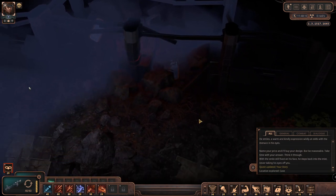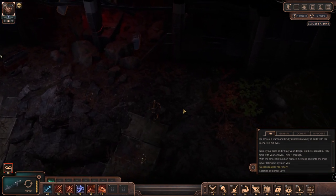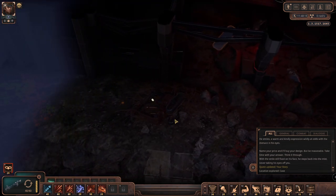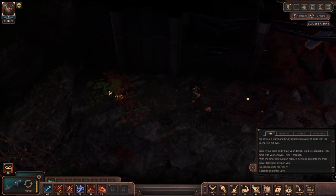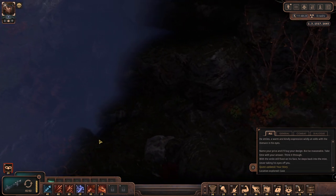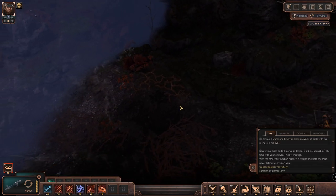Oh no, it's all destroyed - we had a cave-in. Repeat: we have a cave-in and we are actually trapped inside the cave, except for some crack over there apparently. That's the map - passage in the rocks, that's all. There's nothing else here.